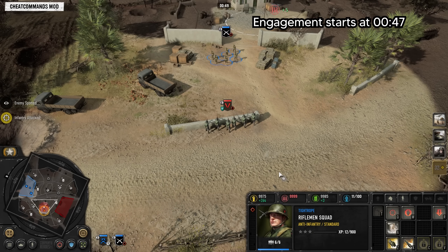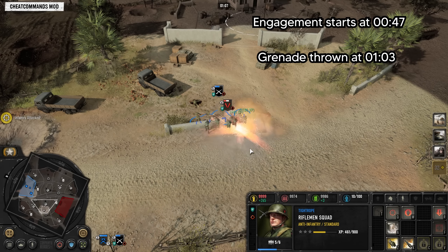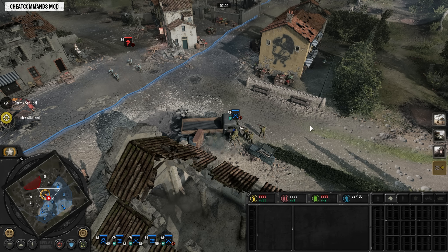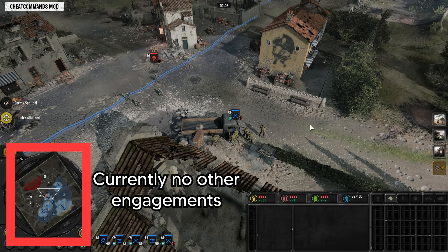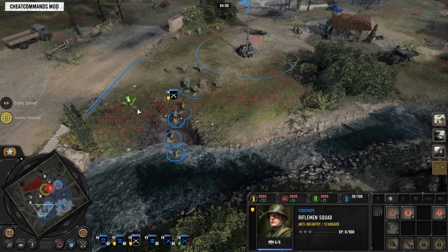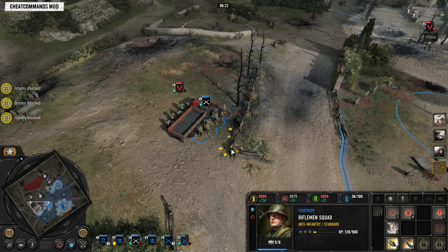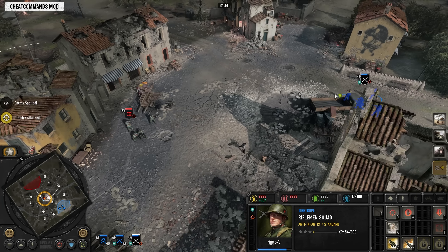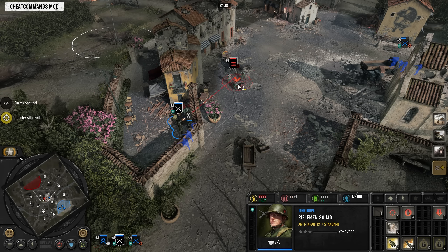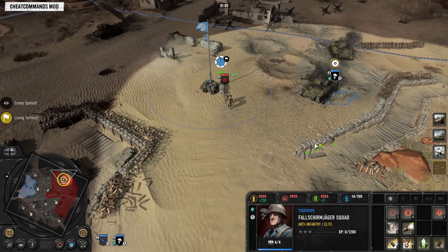Often throwing a grenade right at the start of an engagement is a bad idea. Due to audio warnings and visual alerts, your opponent will be freshly aware of the engagement and likely watching it, making it easier for them to dodge your grenade. Depending on what units are involved, you may want to delay your grenade by 10 to 15 seconds — hopefully by then your opponent is distracted. If there is only one engagement happening on the entire map, there is a high chance your opponent is watching it, making it very easy for them to dodge, and they can even use the grenade warning audio to identify which unit to retreat.